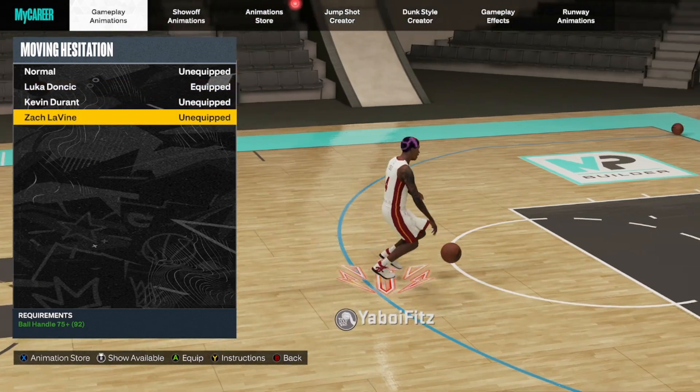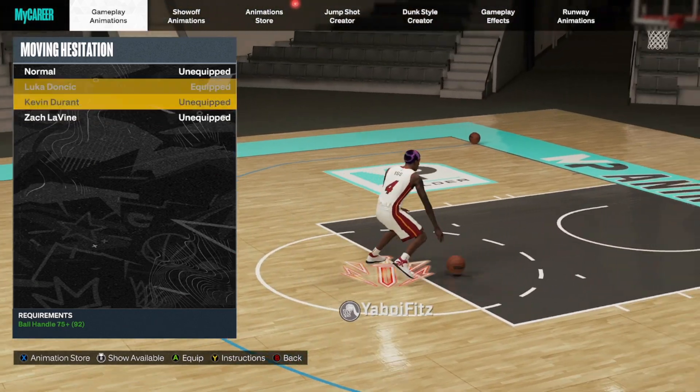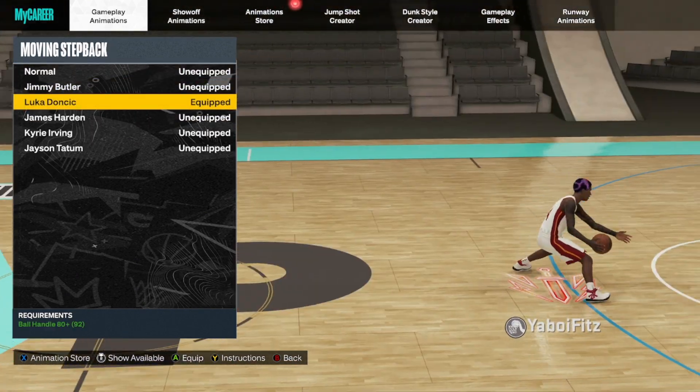For the moving hesitation, you can go with KD, Luka, or Zach LaVine — it really doesn't matter too much. I don't use it heavily, but Luka and KD are by far the best two in the game for this category, with LaVine a little behind those two.